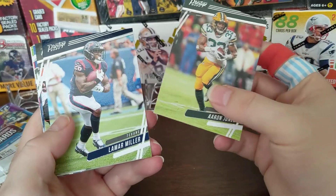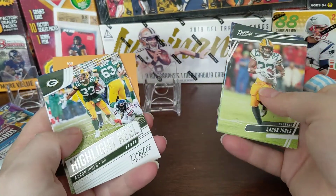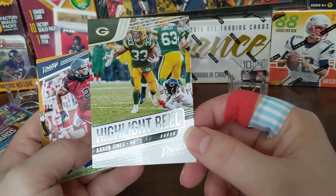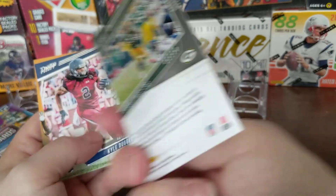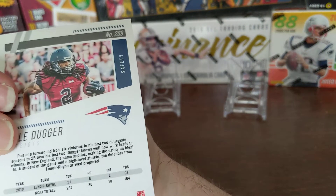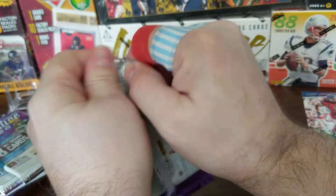There's Aaron Jones, Lamar Miller, Darren Waller, Robert Foster, Ezekiel Elliott. There's a highlight reel insert — there's a bunch of inserts in here. I think there's 10 different insert sets, and there are a bunch of parallels for each of the inserts as well. That's what the back of the highlight reel looks like. Aaron Jones, and you get one rookie per pack — we got Kyle Dugger. Here's the back of the base card: not too much there, a little paragraph, a line of stats, another little picture. First pack — wasn't much to speak of there.